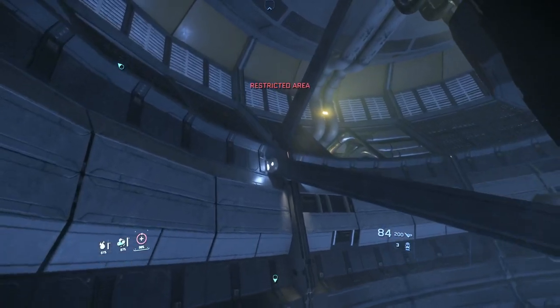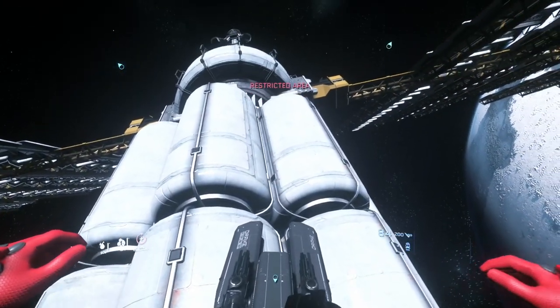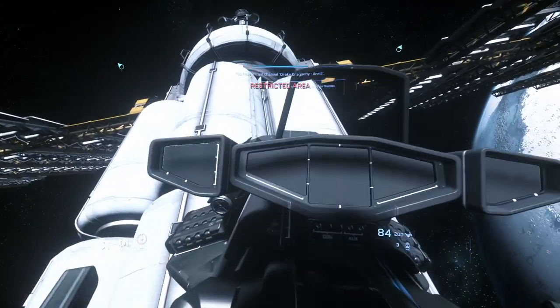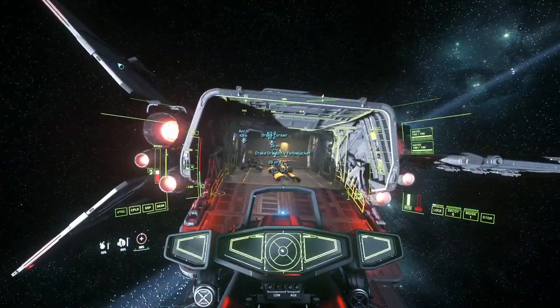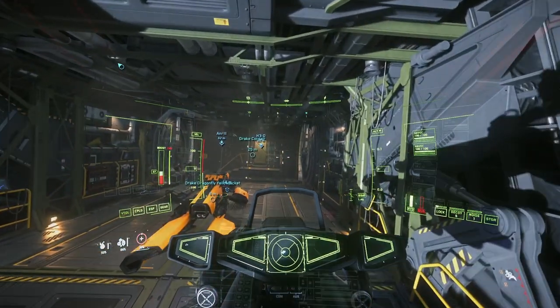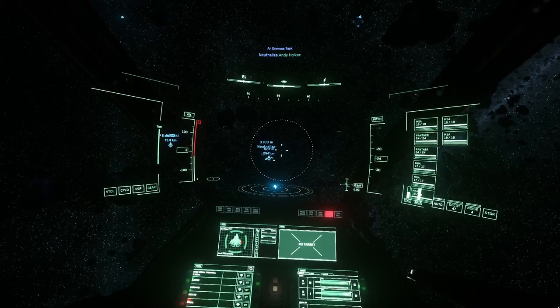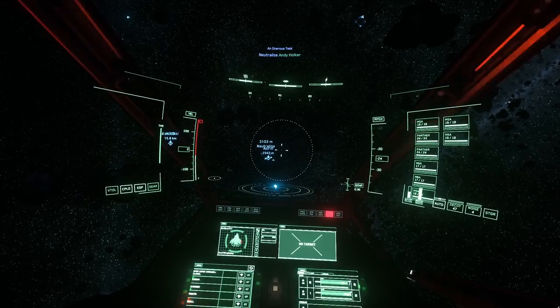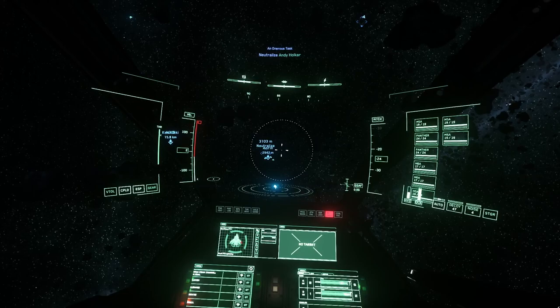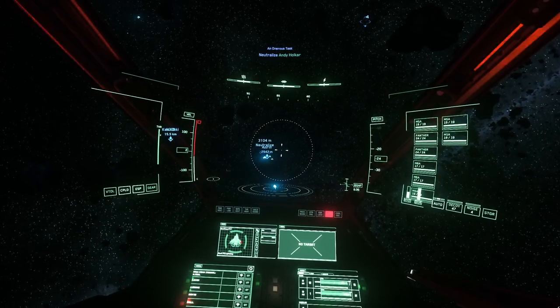Before getting to that, have somebody in the party proceed to the comm array in the area and use a Dragonfly to fly in and avoid turret fire, then take down the comm array to avoid anyone getting a crime stat. This is not mandatory, but it ensures you won't have a crime stat after taking the F8. If you're not concerned about the crime stat, you can skip this step. After that, proceed to the mission but do not engage any of the targets — ships generally will not move or engage you unless you fire first, and you want them to stay in place.